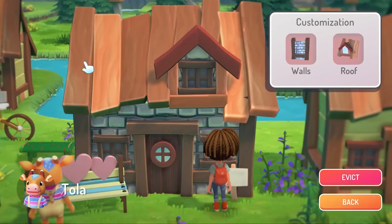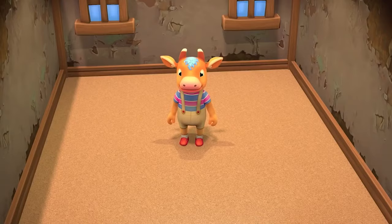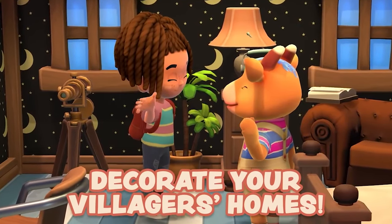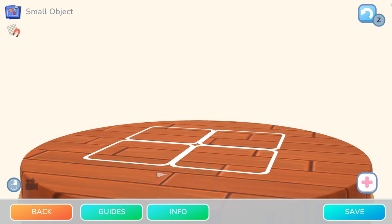In Hoko Life, you will unlock a design table inside of Sally's Workshop. Using this table, you can build decorative items and furniture — you can piece together all the beautiful things you'd like to see in your home or even in the town. I am so happy to find a game where this is possible.